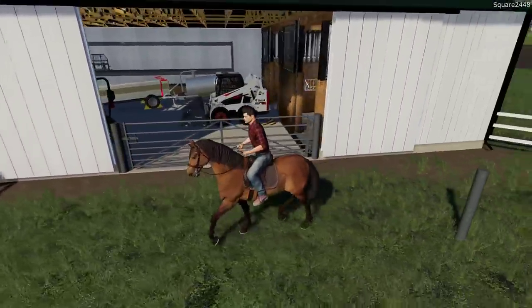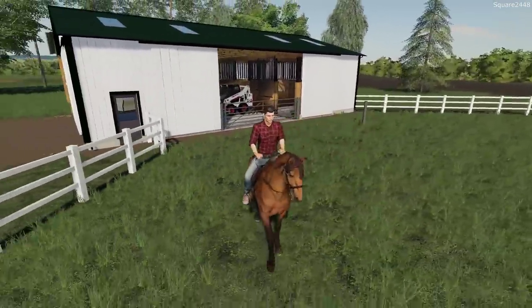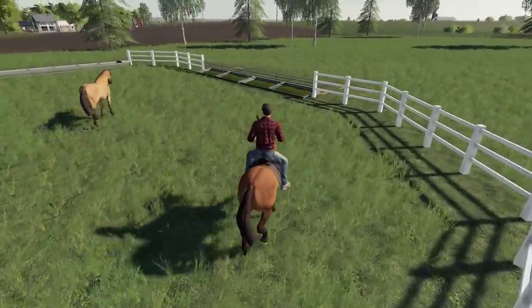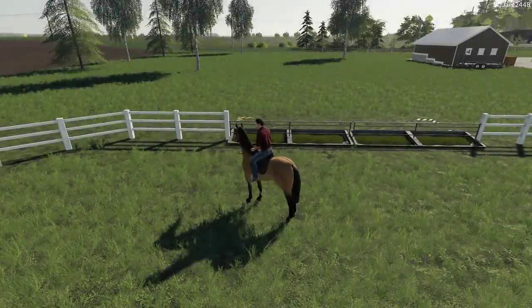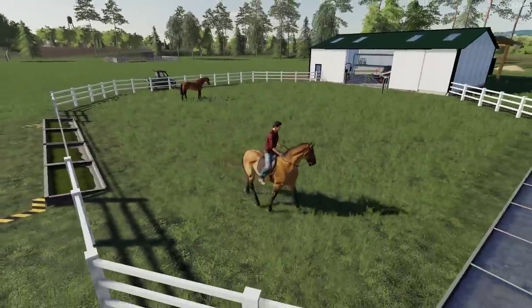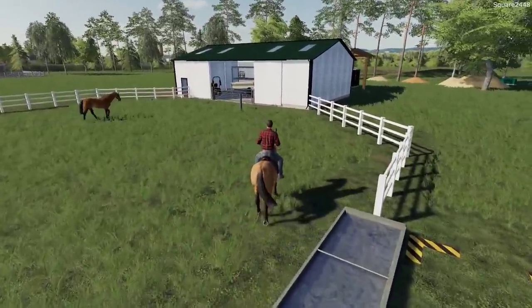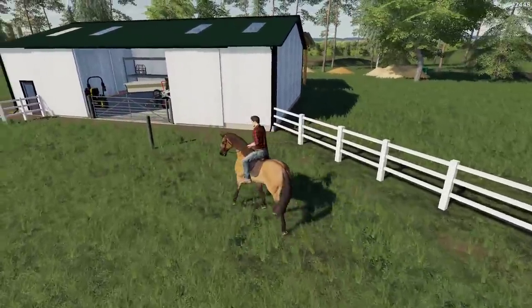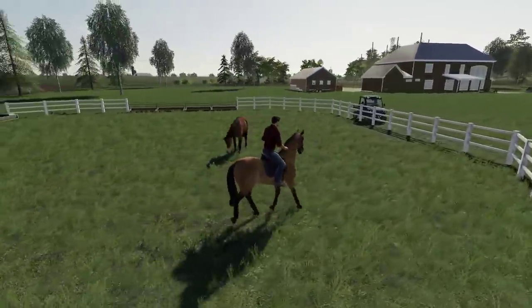I really do wish we had like a first-person view on riding the horses — that would be pretty awesome. Just trying to get a little bit of walking in with both of them, and then we'll go over to the chickens. I definitely do want to take them out, kind of walk around in the woods and around the property. Let me know, guys — what should we do here with the horses as well? I definitely want to incorporate them into more videos.